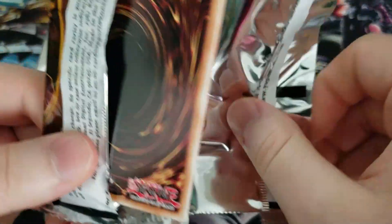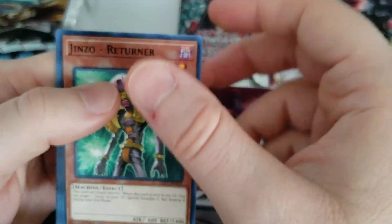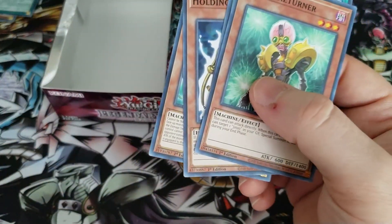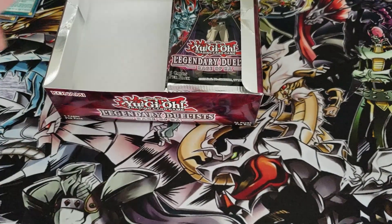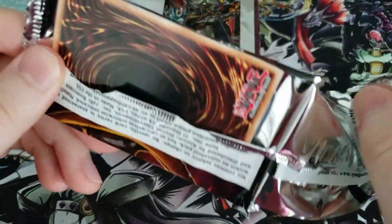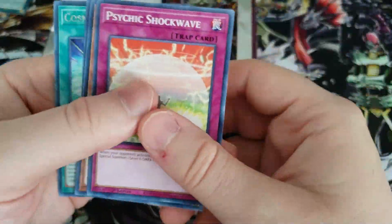And now to our final 18 packs for Rage of Ra. Mount of the Bound Creator was our rare. So far this box has been pretty good - getting another Jinzo and an Egyptian God Slime, first one of those. Happy to pull it. Can we get a Guardian Slime and a Ghost Rare? Let's keep going.